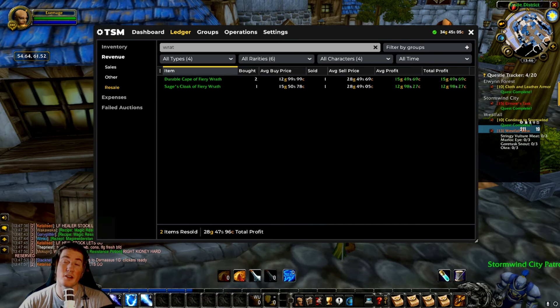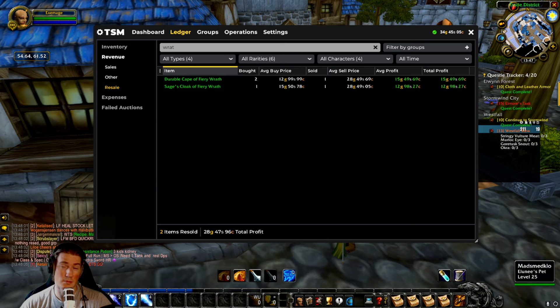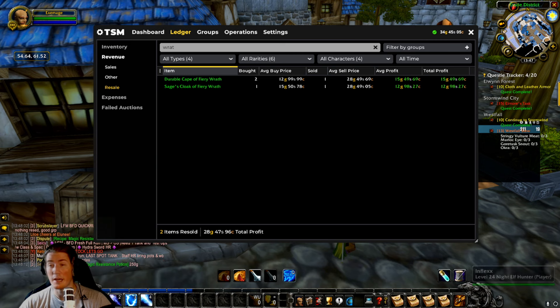What's up guys! Today I'm gonna talk to you about the most profitable way to make gold ever in World of Warcraft. We're gonna look at an example from Season of Discovery. I don't think this method works particularly well in retail right now, but it's great. So what we're looking at is flipping high-end gear.